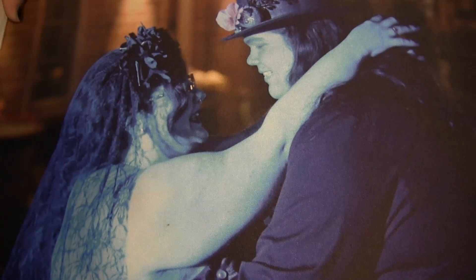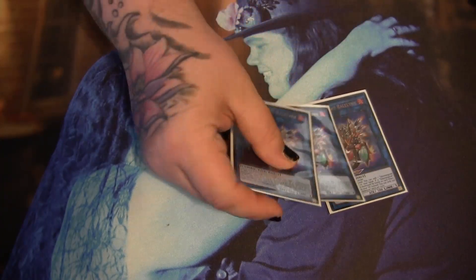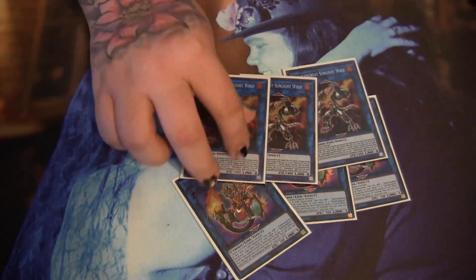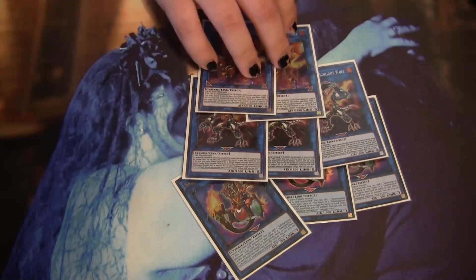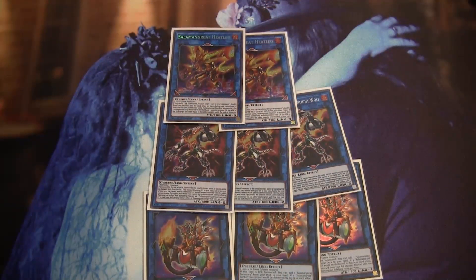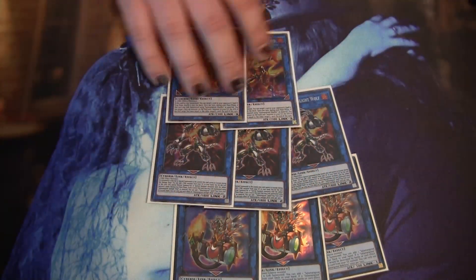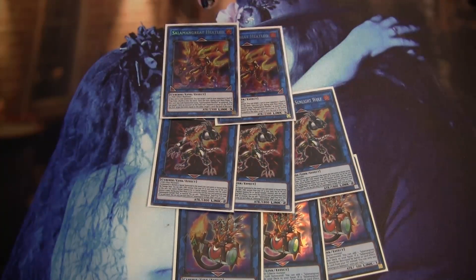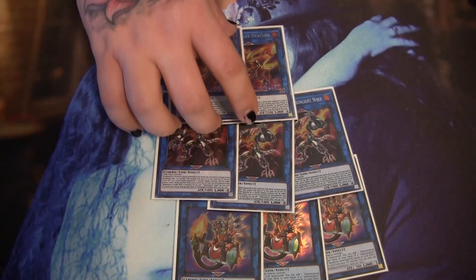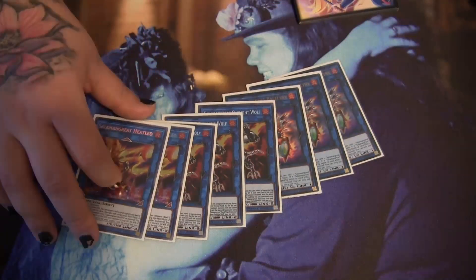And that's the main deck — 40 cards. For the extra deck, the first eight cards are very standard: three Bailings, three Sunlight Wolf, and two Helios. Pretty much any Salad deck is going to have these. You need three Bailings because it searches out Sanctuary but also provides protection. Three Sunlight Wolf is basically your main extender, and Helios just hits back row — not hard once per turn — and also adds back your spells. This is all mandatory stuff; you have to play these eight.